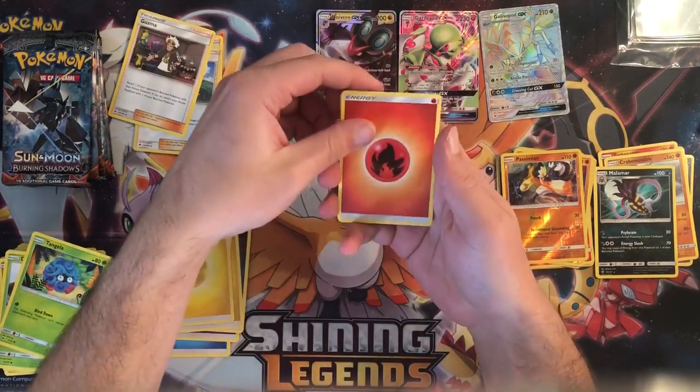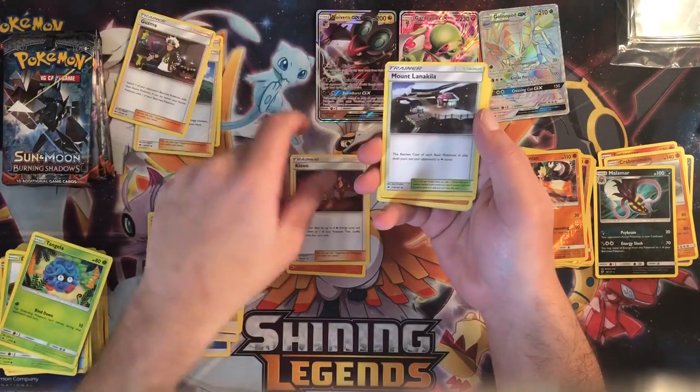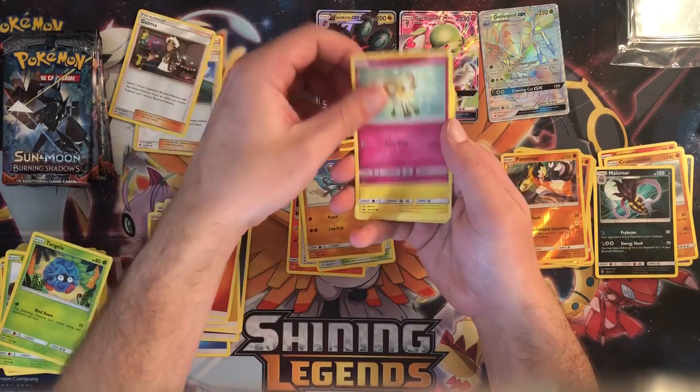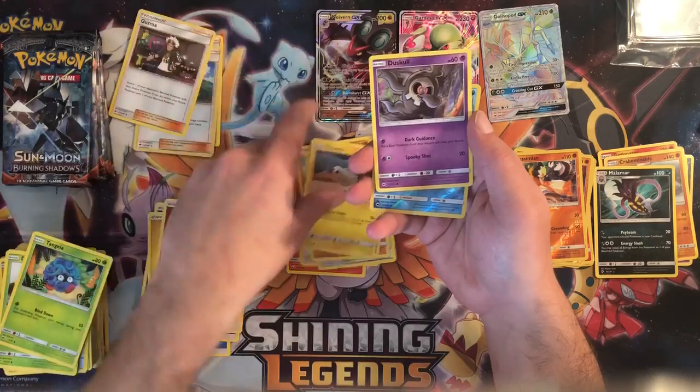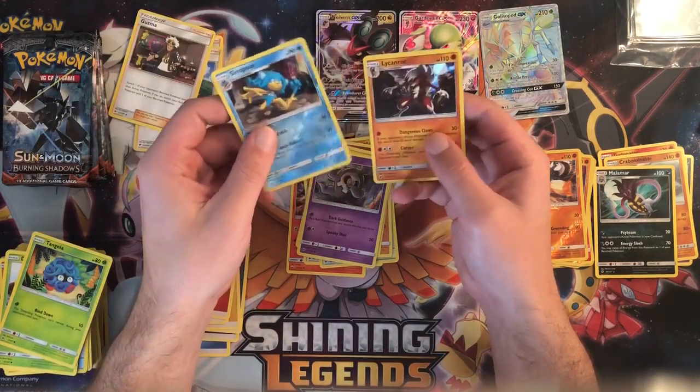Fire energy, Simisear, Comfey, Mount Lanakila, Rhyhorn, Riolu, Cutiefly, Tynamo, Dartrix, Dewpider, Simipour, and a Lycanroc holo rare.